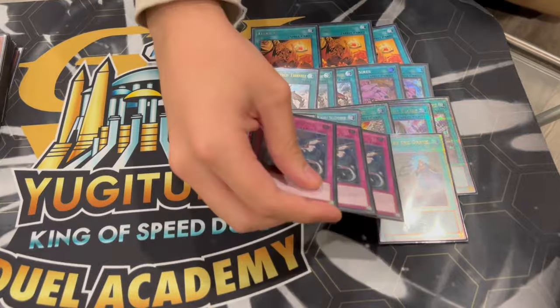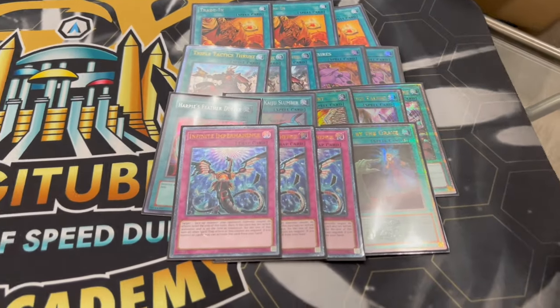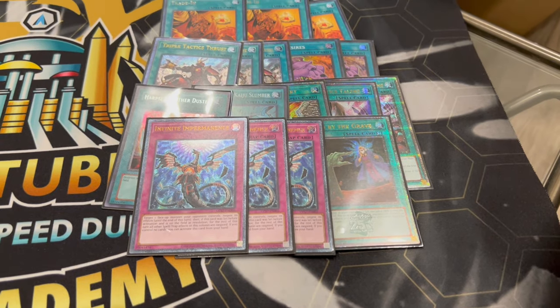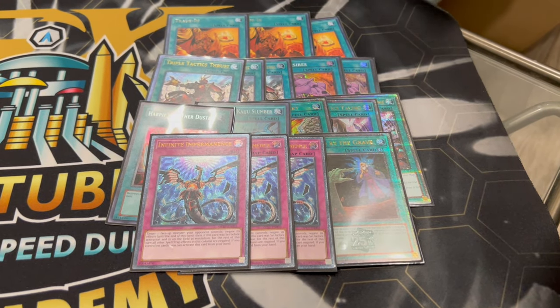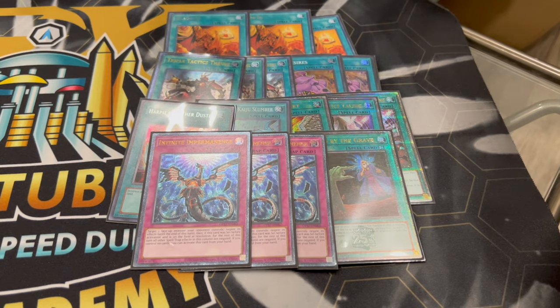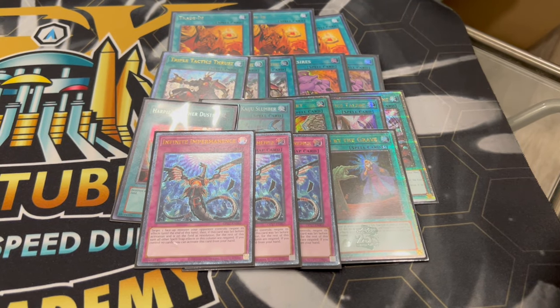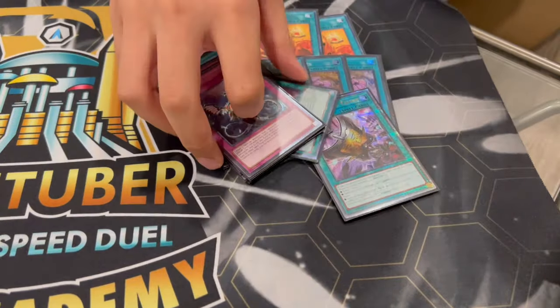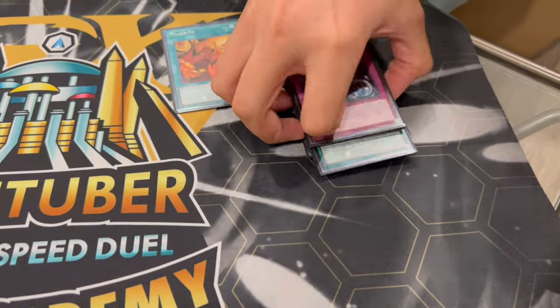Lastly, we're playing one Called by the Grave and three Imperm. I really like Imperm because it's both a hand trap and a board breaker. If you draw Imperm as your sixth card, you can use it on like a Baronne or a negate, or Crimson Dragon against Centurion — something like that. So Imperm is really important. You guys can see we're not playing any other hand traps because board breakers are really, really powerful right now. I think we want to focus on board breakers. 41 cards in the main deck.